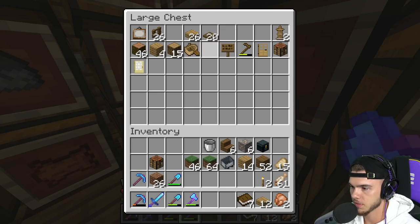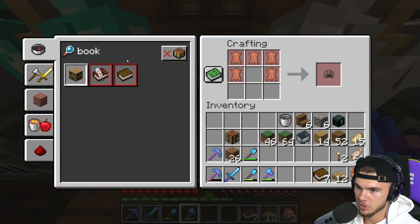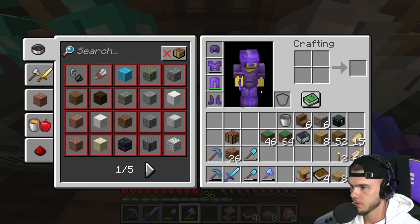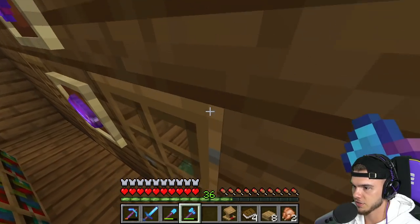Books plus wood equals bookshelf - done. And now a lectern - done. It is time to get an Unbreaking 3 villager right now.